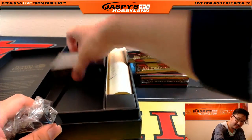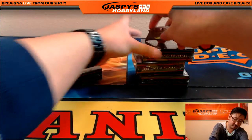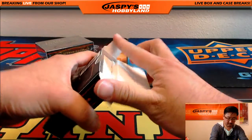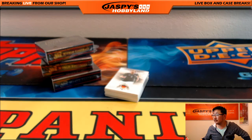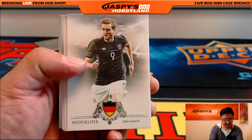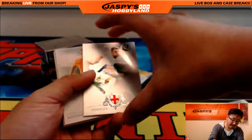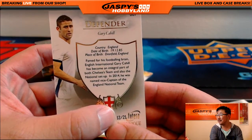Four mini boxes in Futera. Start off with Andre Schurl — I never know how to say his last name — Radamel Falcao, Pedro, and Gary Cahill. 12 out of 21. Gary Cahill.